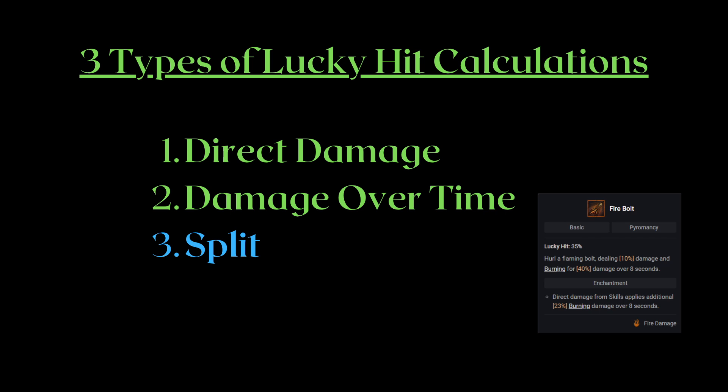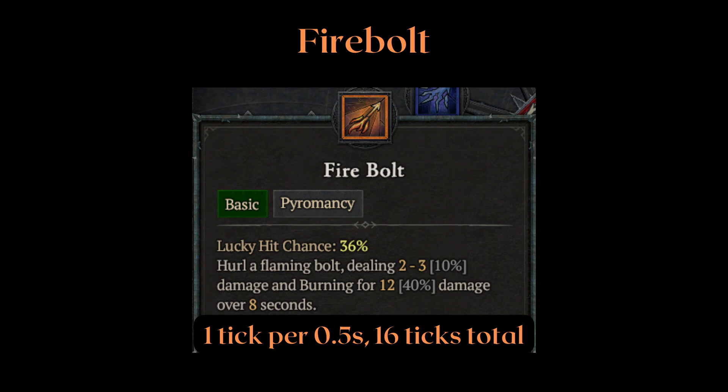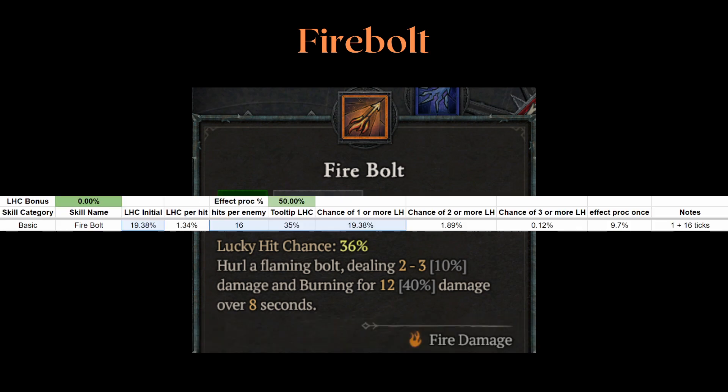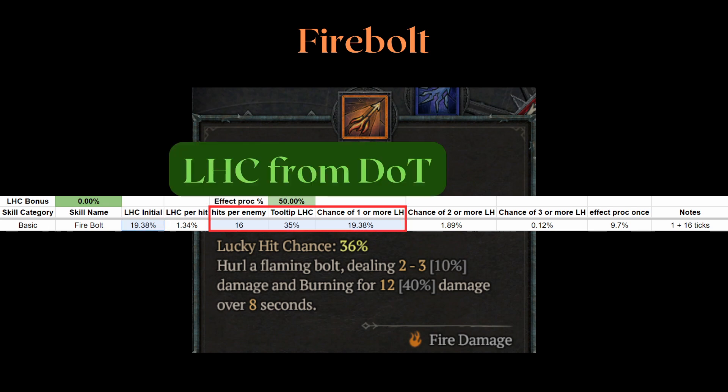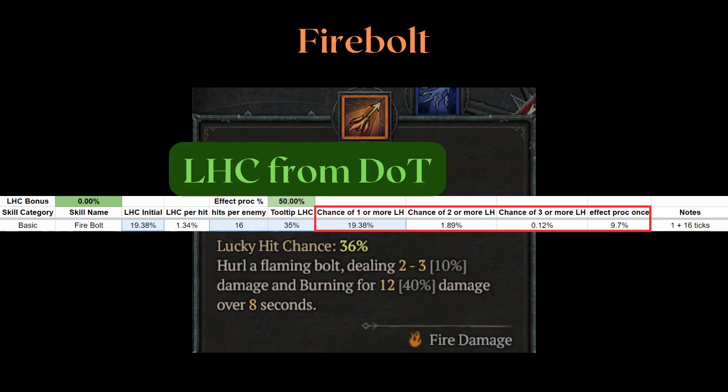Let's discuss Firebolt and other skills that split the damage into an initial strike and DOT. The displayed lucky hit chance for these moves are all split up into initial hits and the DOT. Firebolt has 16 ticks total for the 8-second DOT. Exactly half of the LHC is loaded into the initial strike and the other half in the DOT. If both are taken into account for the proc chance calculation, you'll get exactly 35% chance to proc at least once, which is basically the tooltip LHC for Firebolt. Because we arrived at LHC for DOTs by multiplying 16 different ticks, there is the added benefit of having a chance to proc a lucky hit event more than once, unlike the initial hit.